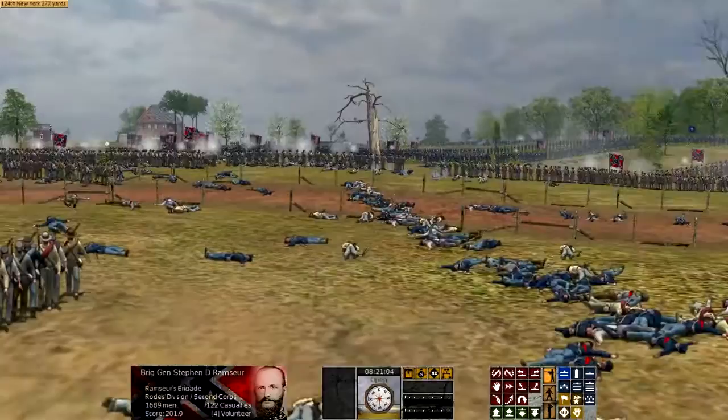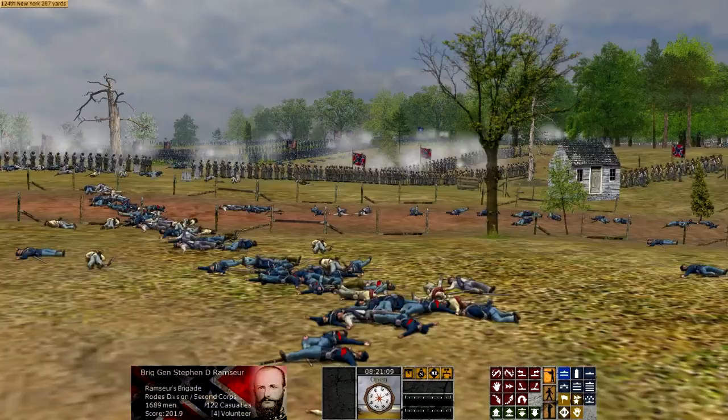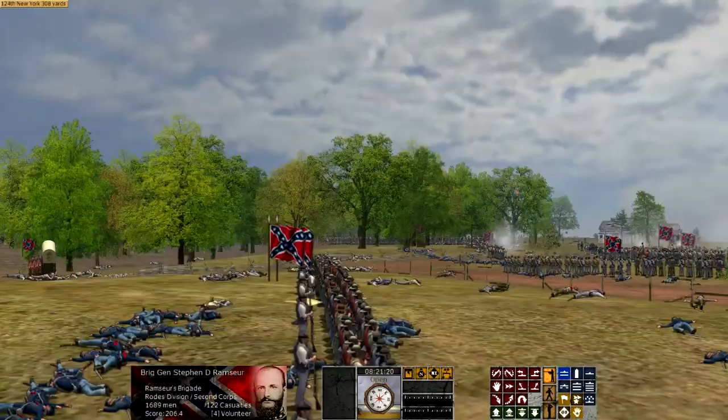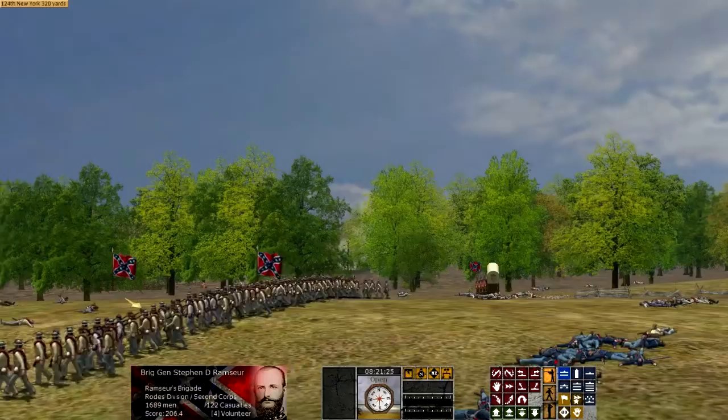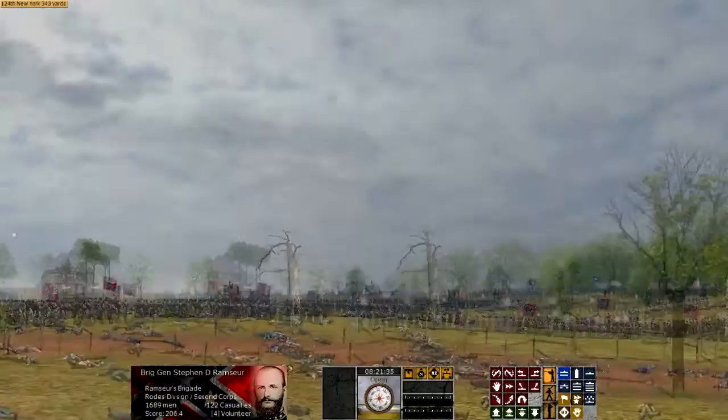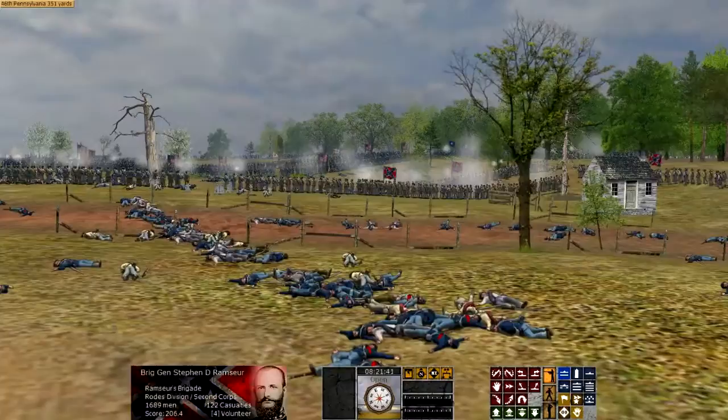Sedgwick's force would then advance west towards Salem Church, about halfway between Fredericksburg and where Lee's army was. This could have posed a serious threat if General Hooker had been more aggressive. There's been some speculation about General Hooker — he was wounded about three hours into the fighting by an artillery shell, and that certainly could have played into his poor performance on the day. But Hooker was determined to take a defensive posture, and he gave Lee all the momentum and initiative on May 3rd.